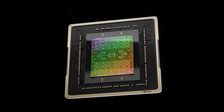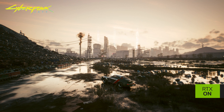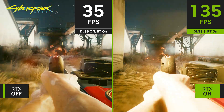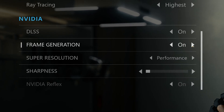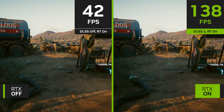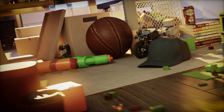Announced with the Ada Lovelace architecture, DLSS III raised the bar not just for immersive visuals but also performance and responsiveness. Frame Generation is the new performance multiplier in DLSS III that utilizes AI to create entirely new frames. This breakthrough has made real-time path tracing the next frontier in computer graphics possible.